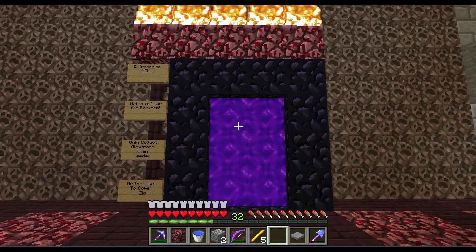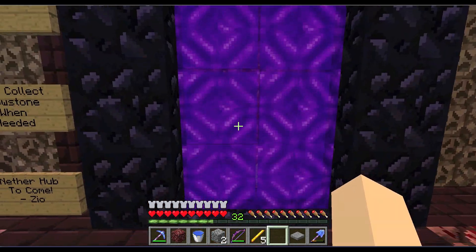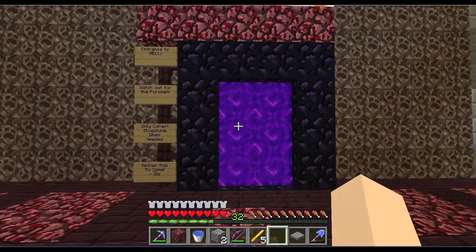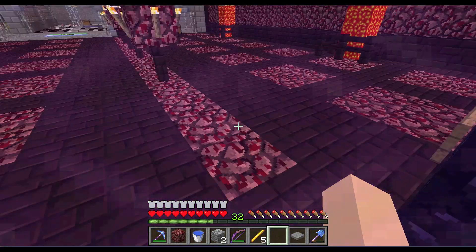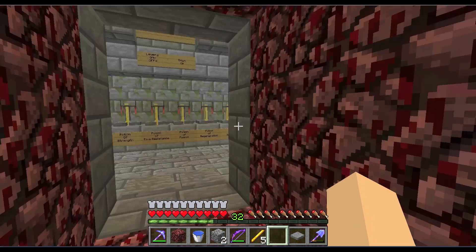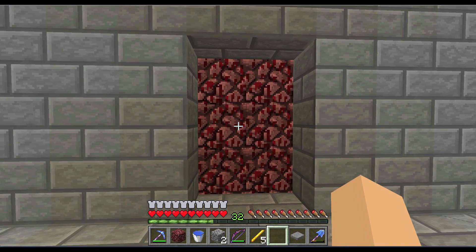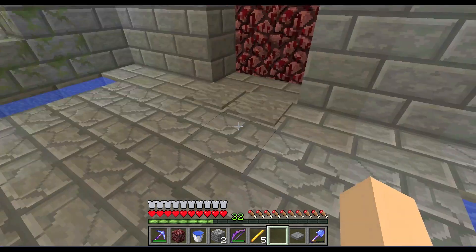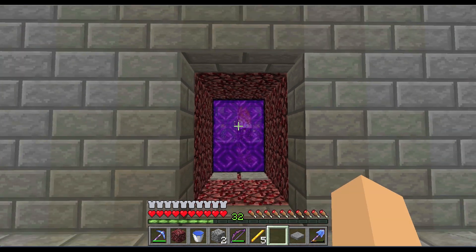The next thing I'm going to show is just through this door — it's kind of like a secret room, although everyone's going to see it because I'm putting out this video. You go through this and step on some pressure plates — one, two, three — nice little door there. That door was not my design; it was NativeVision's. I'll link his video in the description. It's really simple to build and looks really cool — a nice 3x2 door.